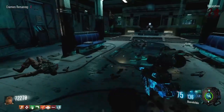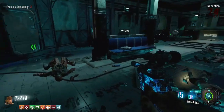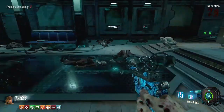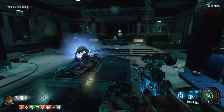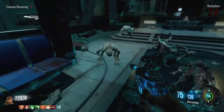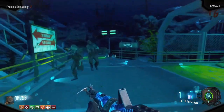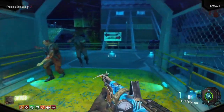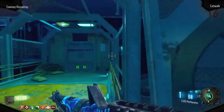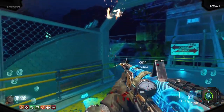Third mask is the leaper mask. This mask will give you more damage to leapers and receive less damage from them. To get this, you need to melee 30 leapers. Fourth mask is the deep sea diver mask, and you will do more damage to all deep sea diver bosses and receive less damage from them. To get this, you need to get the harpoon gun from the box and kill three deep sea diver bosses.